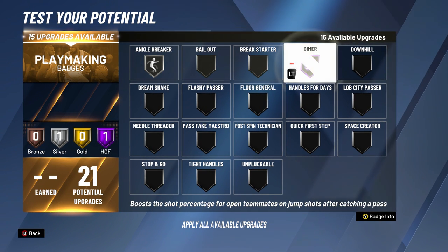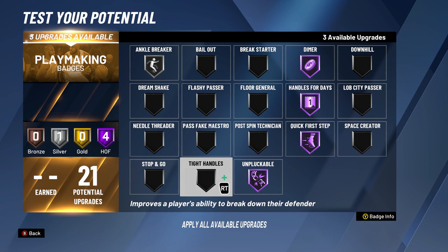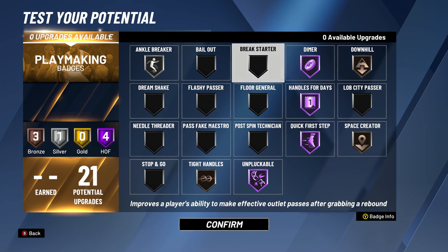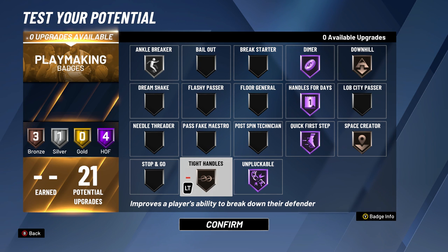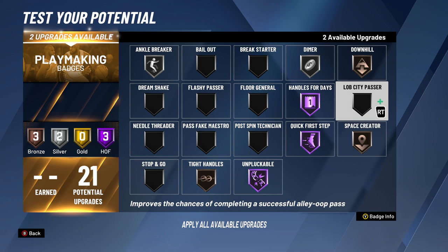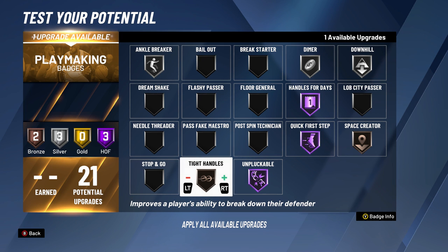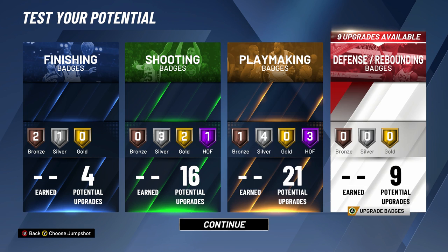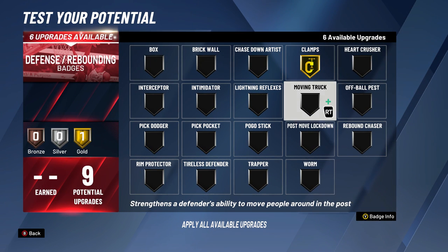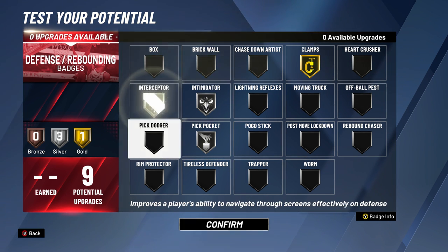From playmaking I don't get that many playmaking badges on my two-way, so I used what I saw the dude at the park had on his build. He actually got rid of Ankle Breaker and put everything on Timer Downhill and Floor Generally. That dude was crazy unstoppable — it was probably the hardest guard I've had to guard this year so far.